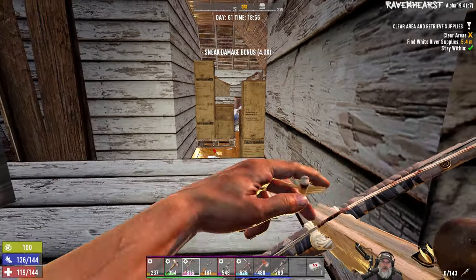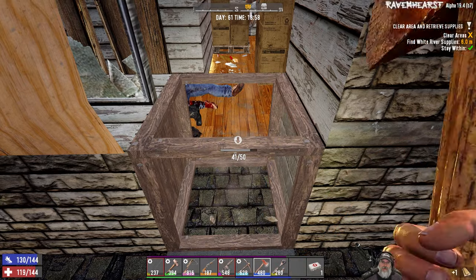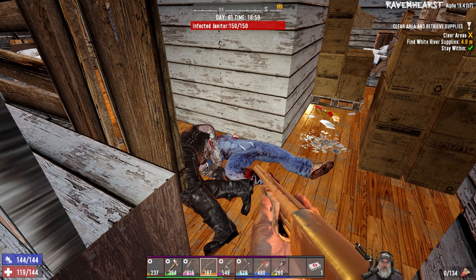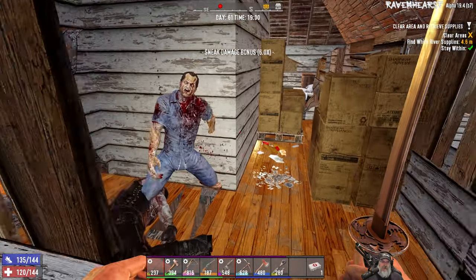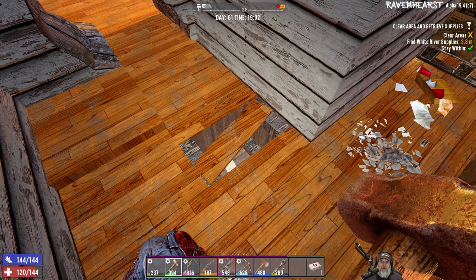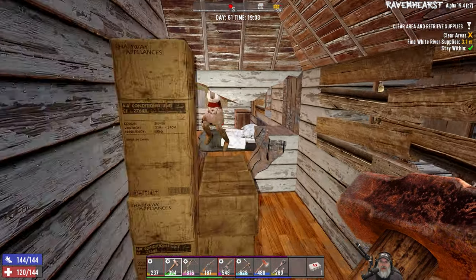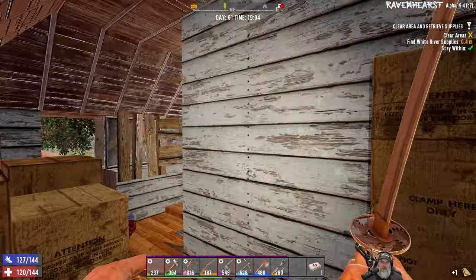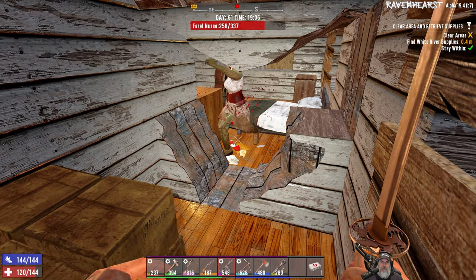We got a dude — nice. Let's head on in here. That guy's not quite down — let's see if we get a sneaky on him. Right in the nuts! You're not happy about that, and probably not happy about that either. Is this floor gonna give out? It doesn't look very safe, Nurse Nancy. I'll give you a cut on your knee. Oh, she's feral too — let's let her bleed.